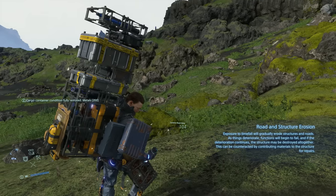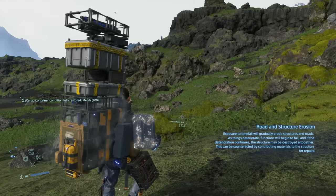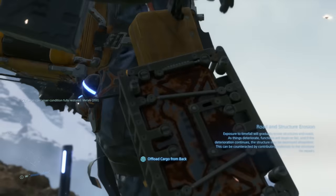A shortcut to unloading your cargo is to just hold triangle. This comes in handy in a lot of situations where you need to quickly drop everything — like when mules are attacking you or when you're reordering cargo for a pizza delivery.